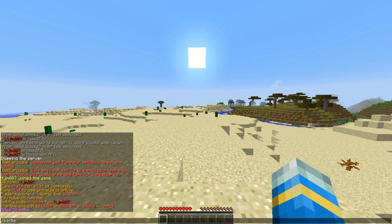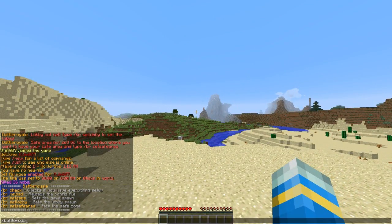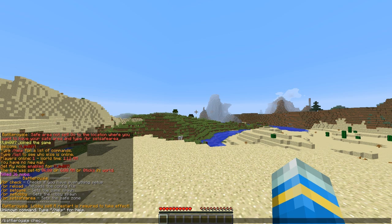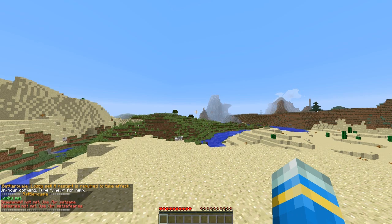If you do the command Battle Royale, that will show you all the commands you need to set up an arena. First of all we need to set the lobby, so let's go ahead and do that. We can check what other components we need — so we need the game spawn and the safe area.